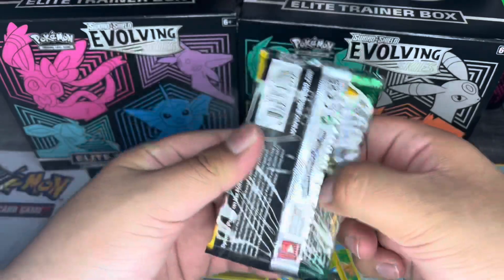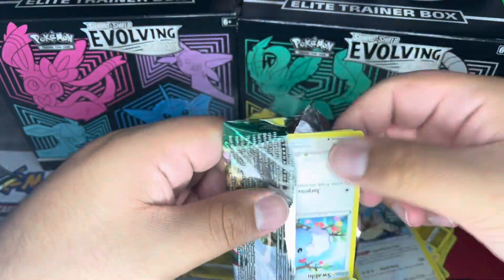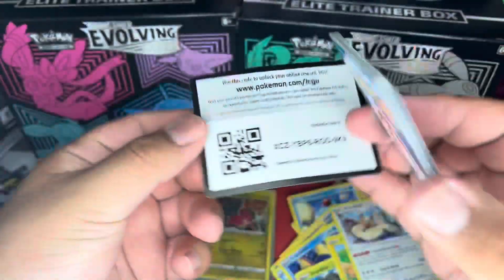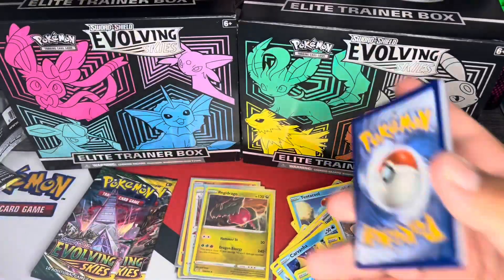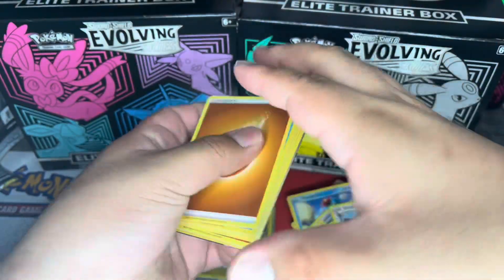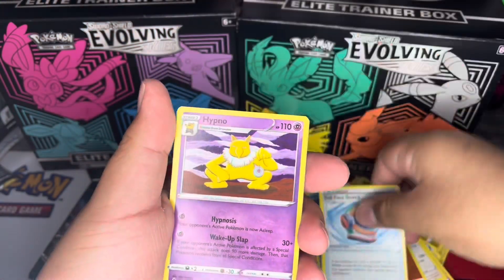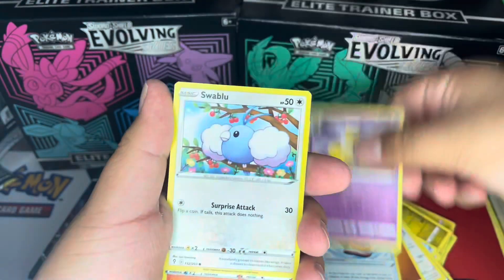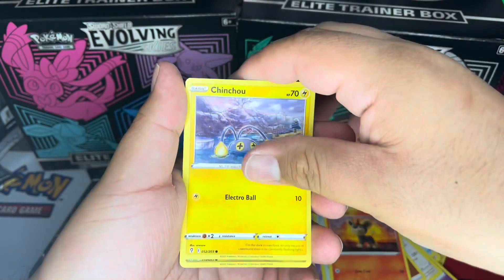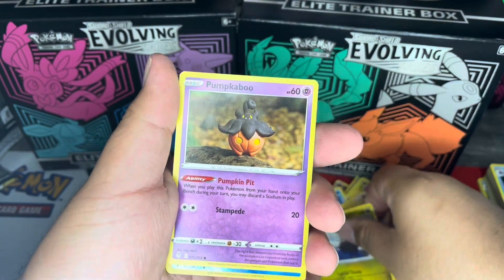We have three packs to go. We have a Fighting Energy, a Lombre, a full art card, a Hypno, a Swoobat, a Litleo, a Cinccino, a Dino, and a Pumpkaboo.